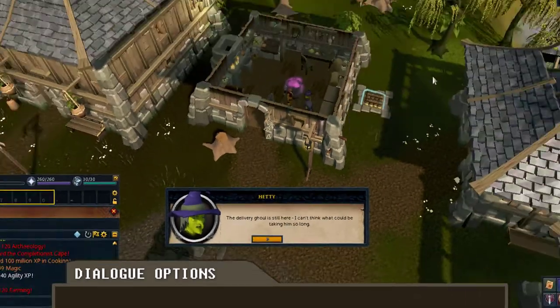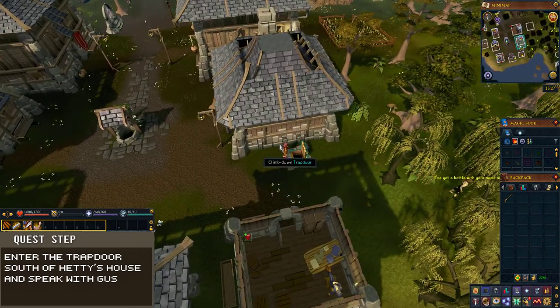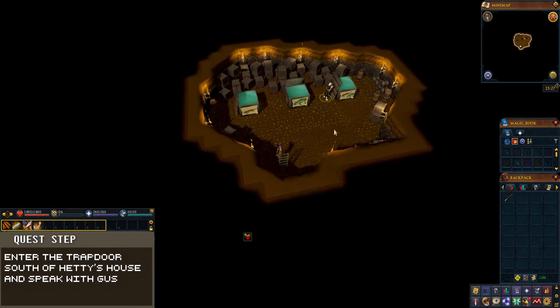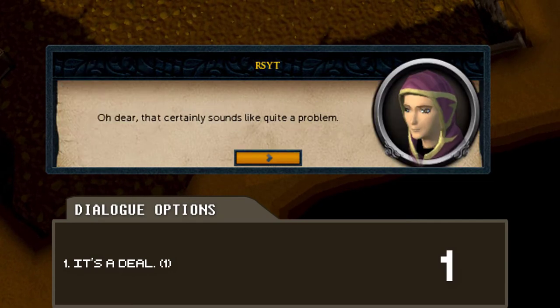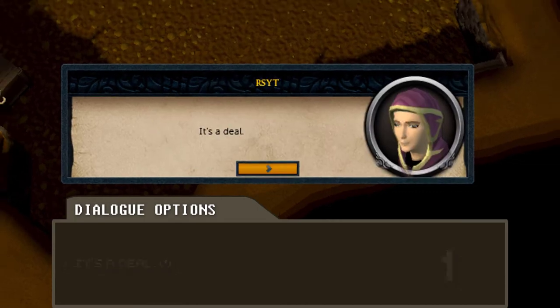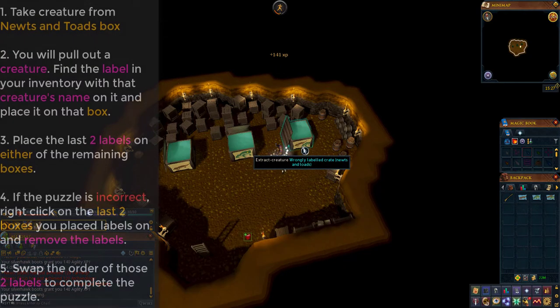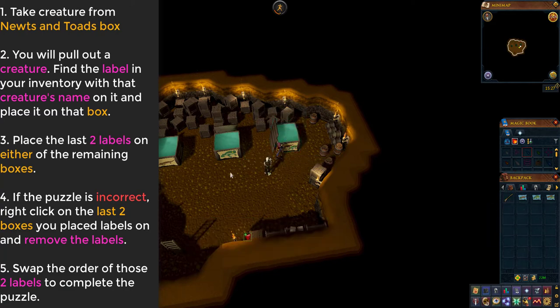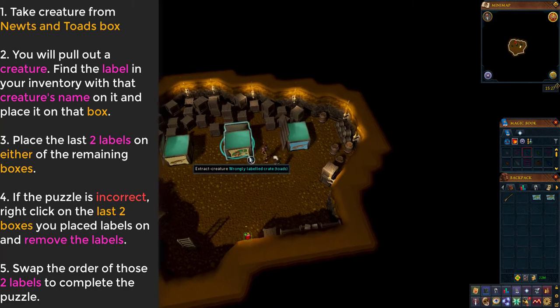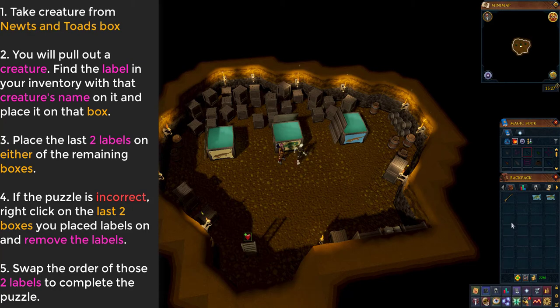After the dialogue, leave her house and open and then go down the trap door south of her house. Down here, speak with Gus and when prompted choose the first dialogue option: 'It's a deal.' Click on the box labeled Newts and Toads to take a creature from it. You will see some dialogue telling you what creature you pulled out. Click on the label in your inventory which corresponds to the creature you pulled out, and use that label on the Newts and Toads box.